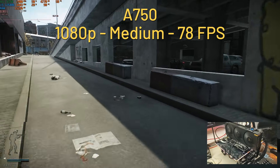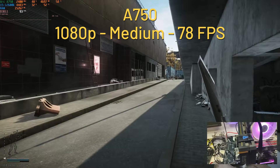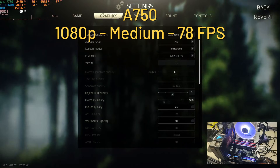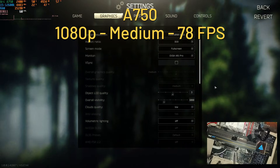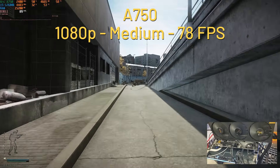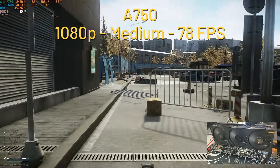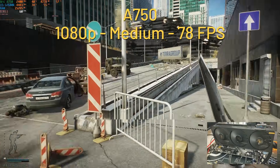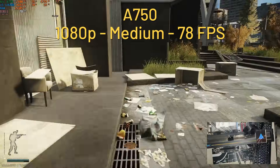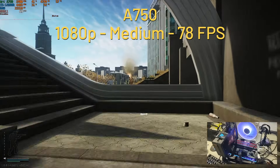Next up, the A750, another 8GB of VRAM card. We have a similar situation as the A580 — GPU utilization is in the mid-50s to mid-60s, using 4.8GB of VRAM at 1080p, medium settings and no upscaling, for an average of 78fps. It's highly playable and super smooth. Why we don't get 99% GPU utilization, I have no idea. CPU-wise, we're still in the low 30s to high 20s, and this time we're using 15.5GB of RAM. As long as the game plays smooth, I won't complain.